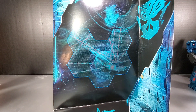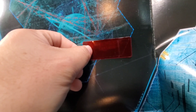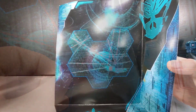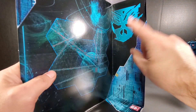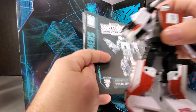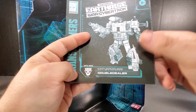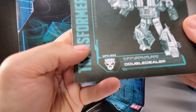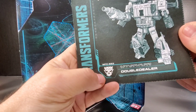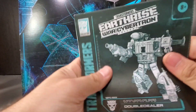Here's the insert with another piece of the map. I've never covered these map pieces, but people have asked about this online. It is Caminus. Also inside, there's this symbol which is also on his instructions — very similar to the symbol that Exhaust has on his chest piece. I'm guessing that must be the Mercenary symbol, a sort of mix of Decepticon and Autobot look. The instructions are quite thick and the paper feels a little more sturdy than previous releases.